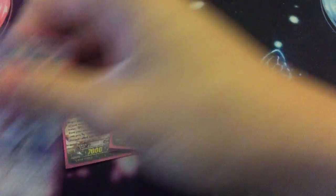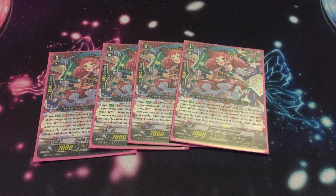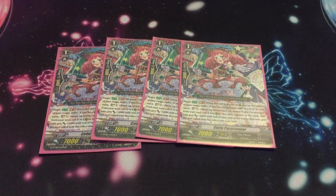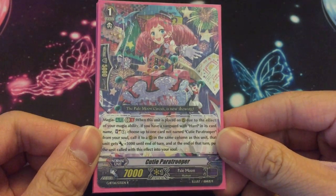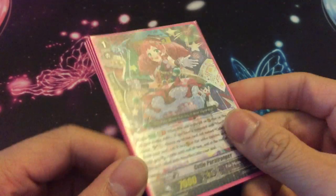Grade 1s — four of your combo piece Paratrooper, still the same. Works well with the cat. You pull the cat out, pull her out, then do her skill to call something else. She's basically your grade one ride — you should be riding her at grade one so you have her in the soul. When she's called out via magia ability, soul charge one then call something in the same column as her, and it gets plus 5k. Amazing, I like her.